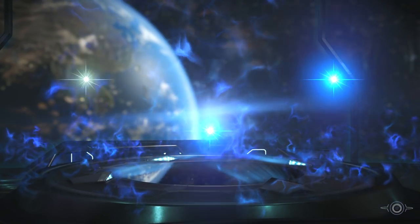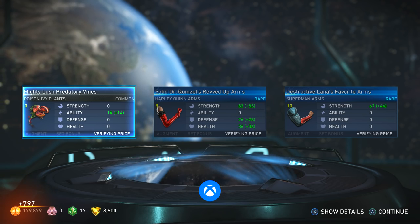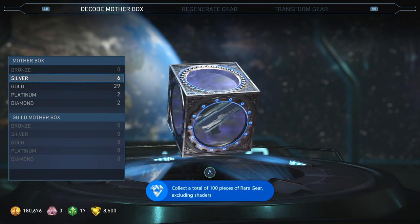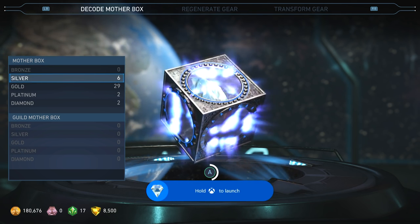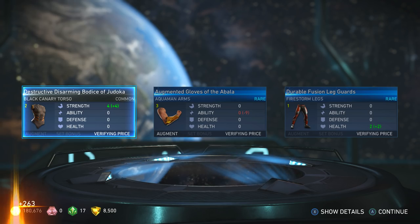Coming down to the end of the silver ones — more Poison Ivy stuff. Oh, I got an achievement: 'What to Wear — collect a total of 100 pieces of rare gear.' More rare gear — Firestorm stuff, okay.